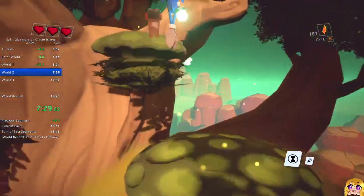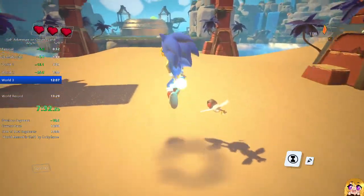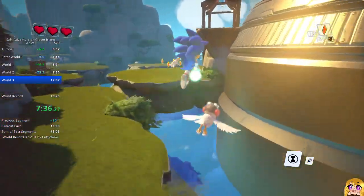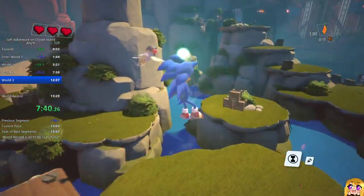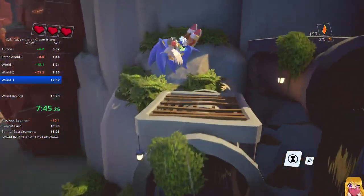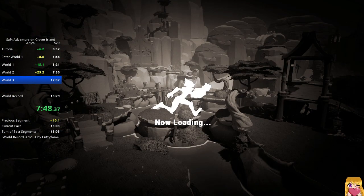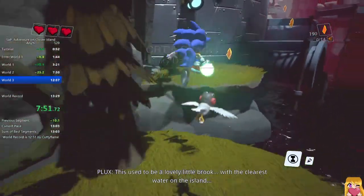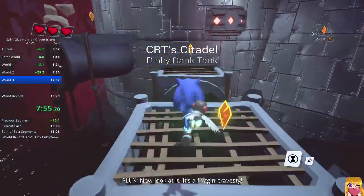You can actually softlock. A thing we didn't talk about: all liquids in this game have a death plane. Once you touch them you get stuck in the damage animation and then it respawns you on the ground. So if you fall into water during a cutscene and it saves your position right when you take damage, you'll be softlocked into that damage animation and unable to do anything. There's a way to skip it though.